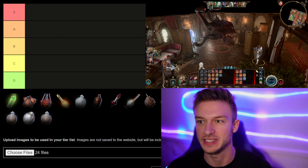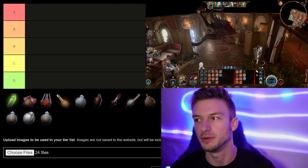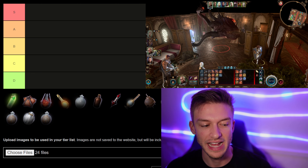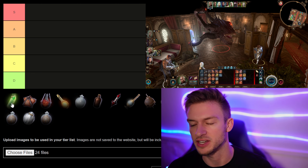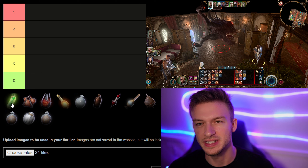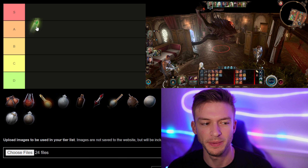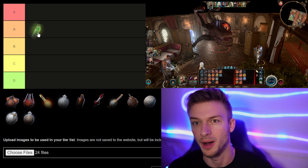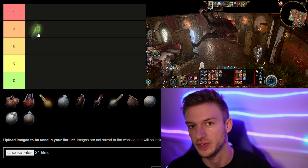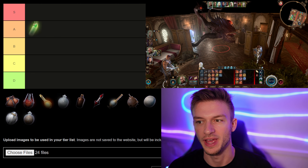First up we have the Acid Vial. This is a basic one — it deals 2d6 acid damage and creates an acid surface which reduces armor class by two. Acid damage is not the most resisted damage type, so it's pretty good. The Acid Vial is probably A tier because you can reduce armor class, allowing you to land hits more frequently, which is nice if you have something like Great Weapon Master.